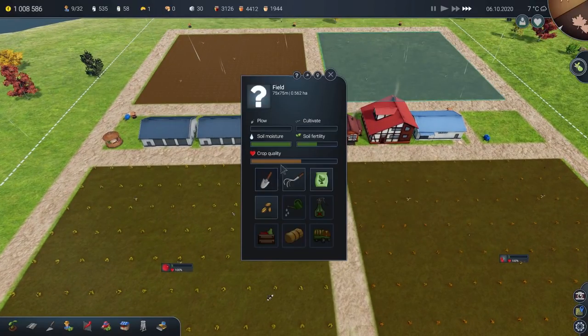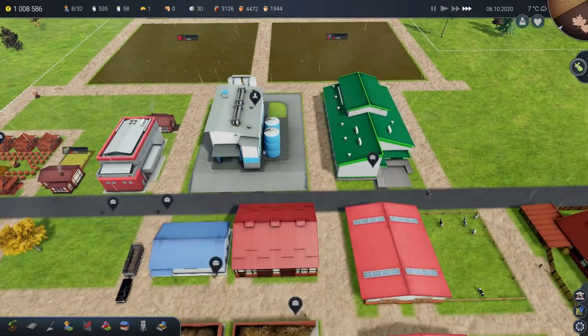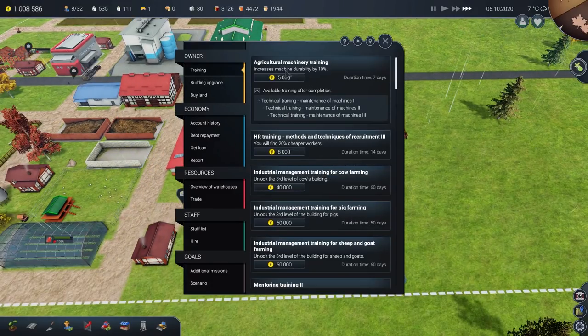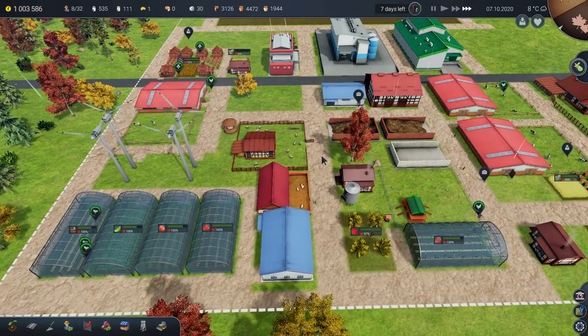Let's try and keep this going as much as we can — do that with the machine. The tractor's already wearing down a little bit. Maybe we need to do that machine durability training. In fact, let's not let that slip — machine durability 10%, yeah why not? Seven days, nice and quick, nice and cheap. Just get that done, get it out of the way.